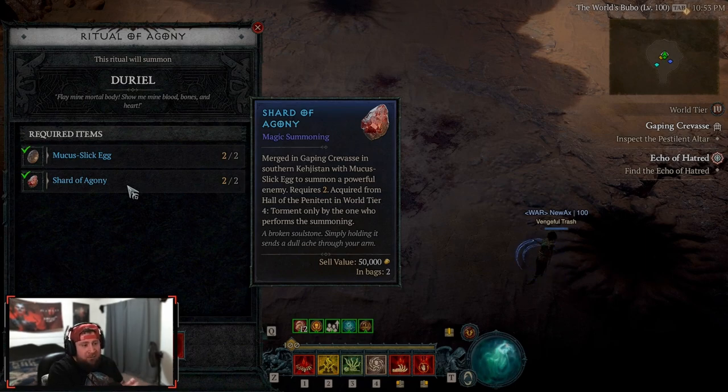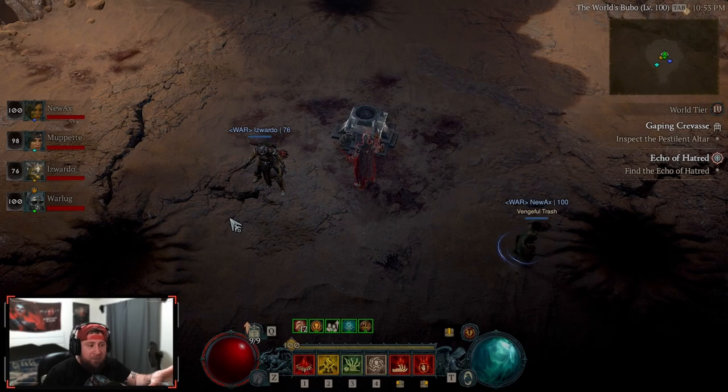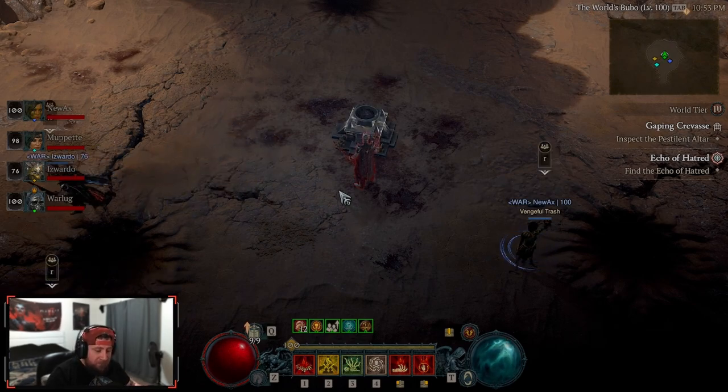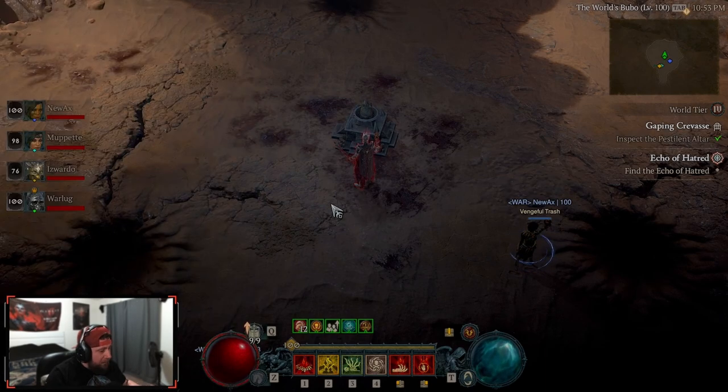We are ready to fight Durial at level 100, ready to rock with my team. We will be doing future videos where we fight all these bosses solo, just to show you guys, but today we're doing this in a group which is going to be really fun. Let me go ahead and hit ready, get the team good to go, summon this guy, and it is time to go down. Let's get it!